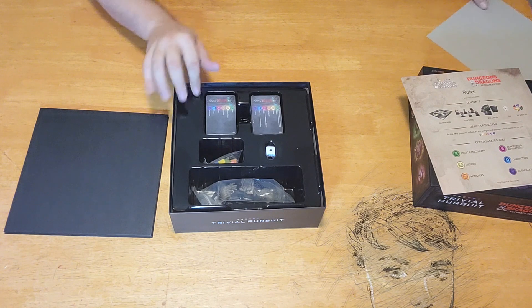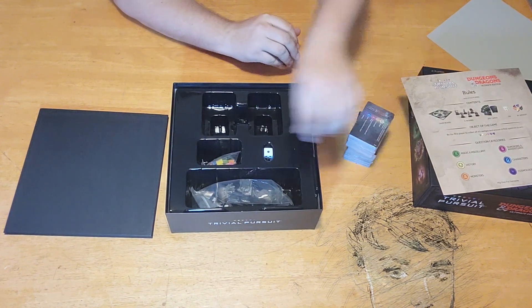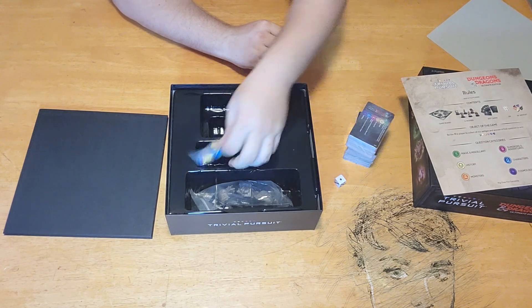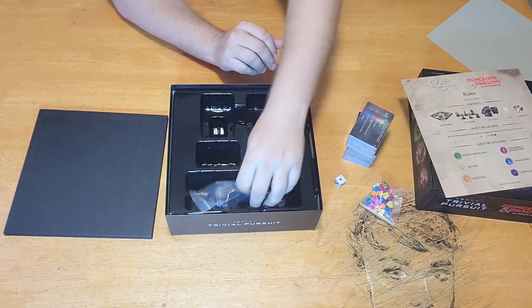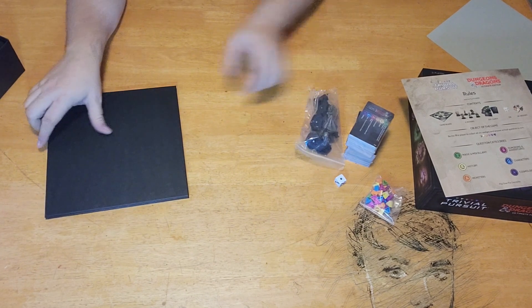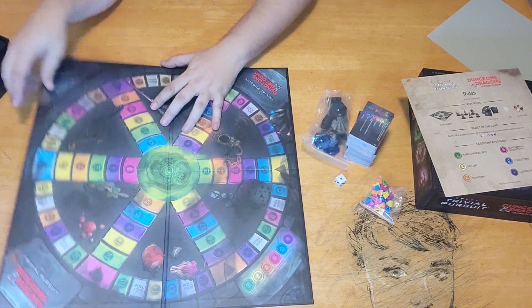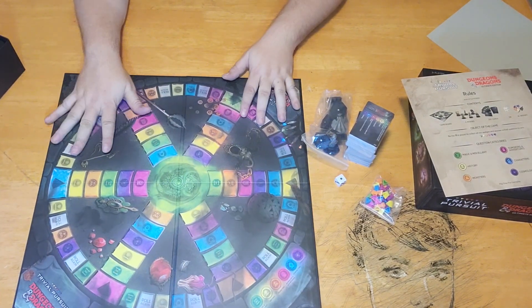This is just a protective piece, I imagine. Here are the cards, your die, your wedges for when you earn your points, and here are your movers. We'll go into those in a second, but let's check out the board. Love that new board smell, and it lies pretty flat — that's pretty good.